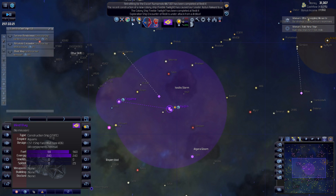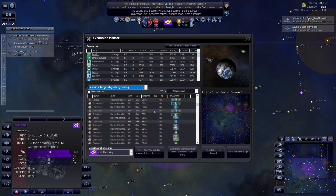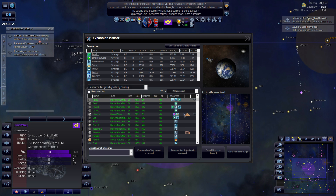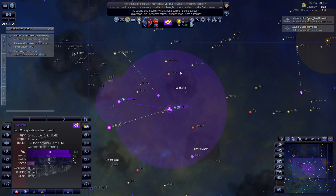We have a construction ship that needs a job, so let's give it one. That's a nice little pop right there - Iridium. Let's do this one. We've got another one retrofitting, so when he's done, give him something to do.